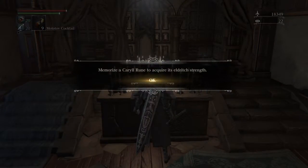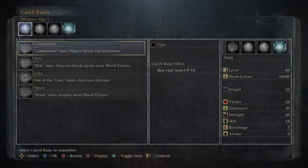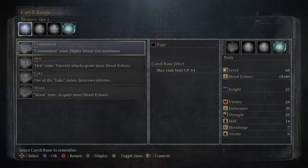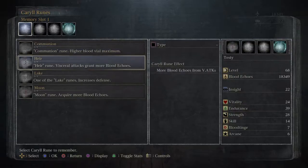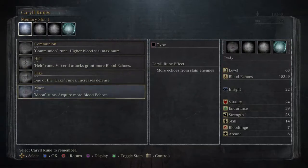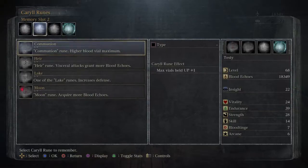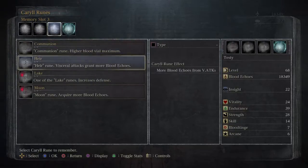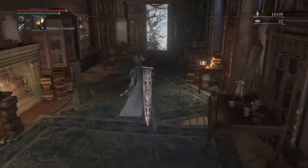This is the Memory Altar — this is where we can memorize Caryll Runes to acquire eldritch power. So Moon and Communion — Communion gives us one more vial. We have three spaces, so we can put three of the runes we've acquired. More blood echoes from visceral attacks, physical damage reduced by three percent, and more echoes from slain enemies. Let's put Moon in, then d-pad to the next one, install Lake for physical damage reduction, and the third slot for visceral attacks.